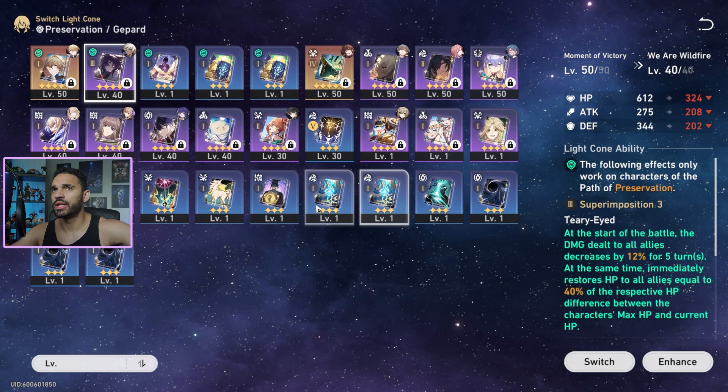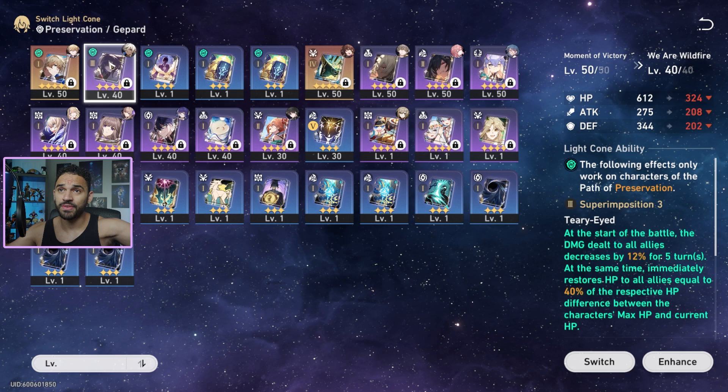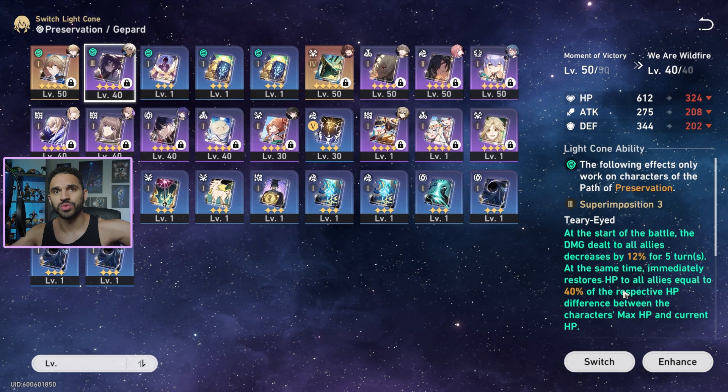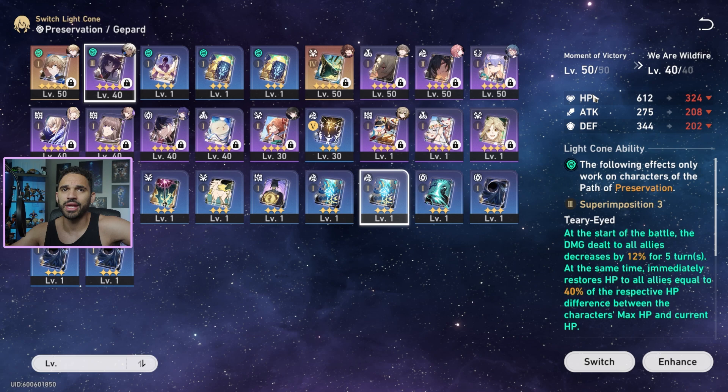Here's the Preservation free light cone. I already have it at Superimposed 3 — meaning I've refined it three times. You get one completely free progressing through the game, and then doing those boss fights you probably get a couple more copies. So I already have this for the Preservation Path as a free-to-play option: at the start of battle, damage dealt to all allies decreases by 12% for five turns, and then I immediately get a 40% increase scaling off missing HP as soon as we jump into battle. You don't have to buy the one in the shop — it's a bad investment going for the Preservation shop light cone when you can just get this for free.